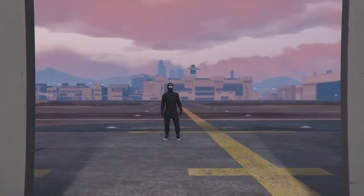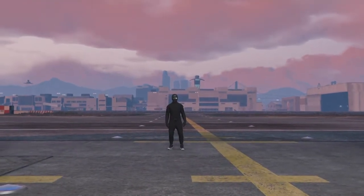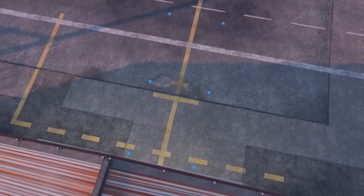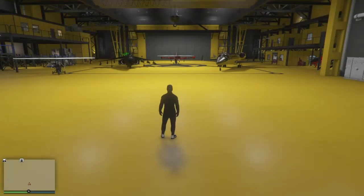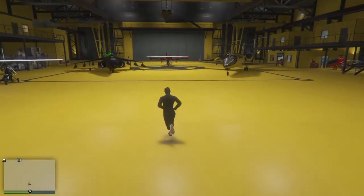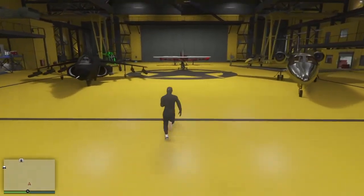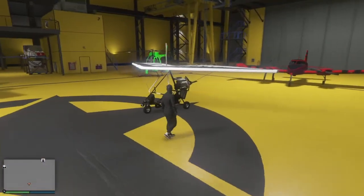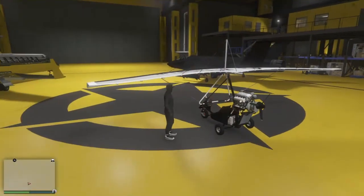Une fois que vous avez tout fait, vous allez entrer dans le hangar. Pour dupliquer, vous ne pouvez dupliquer que les nouveaux appareils — pas le Buzzard, l'Hydra ou le Luxor. Comme vous voyez, j'ai déjà fait une duplication avec l'ULM. Donc vous montez dans l'avion que vous voulez dupliquer, pour ma part c'est l'ULM.